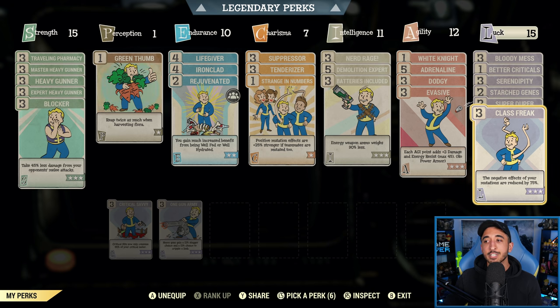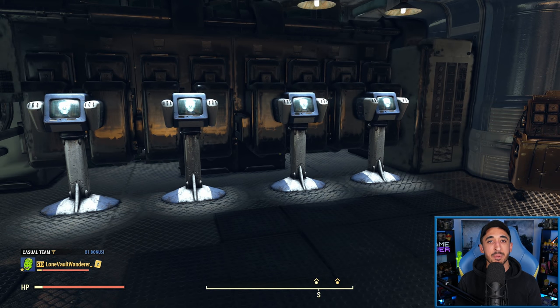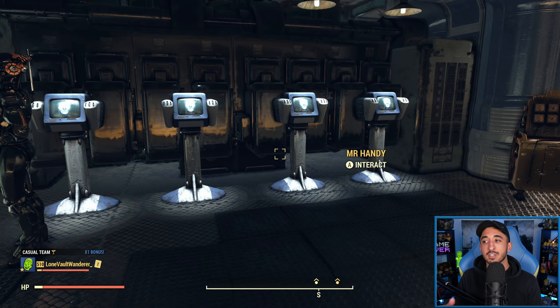Effectively, you can have all mutations in the game at the same time, though I probably wouldn't recommend that — it depends on your build. The exception is Carnivore and Herbivore, which are effectively different sides of the same coin and can't both be active at once. Finally, if you do want to suppress the effects of your mutations, both positive and negative, you can use Rad-X. But if you don't want to do that, use diluted Rad-X — that's a nice way of getting rad protection while still keeping the effects of your mutations.